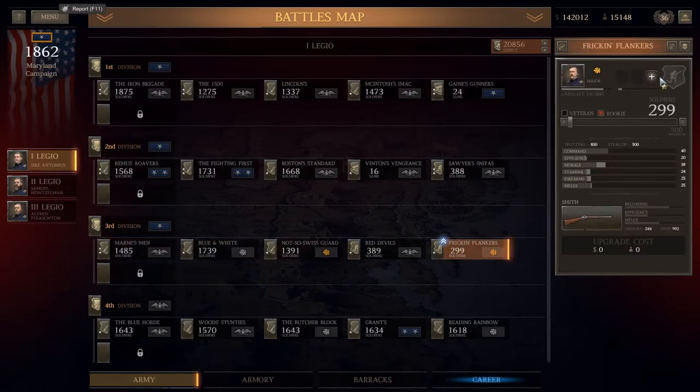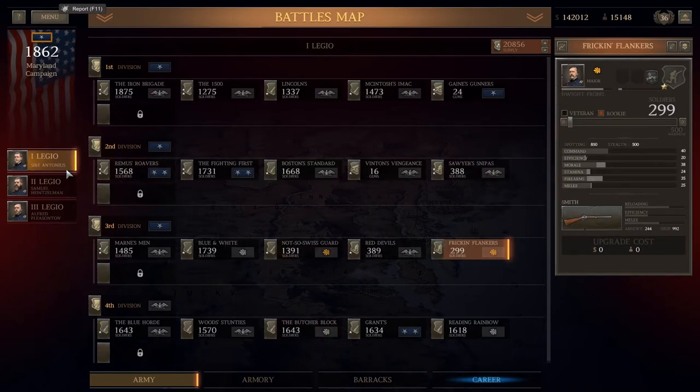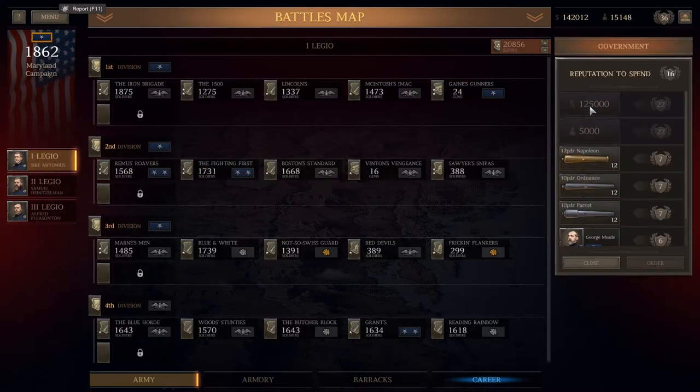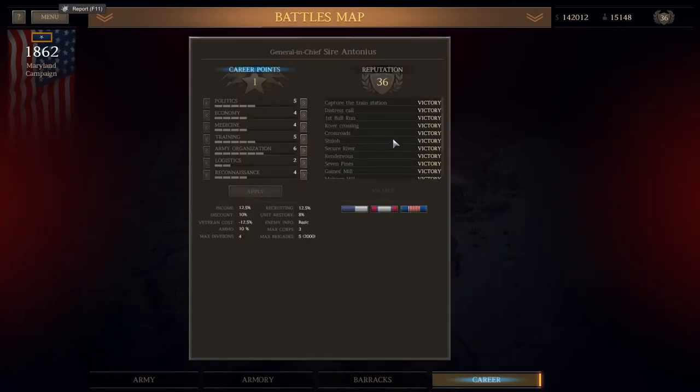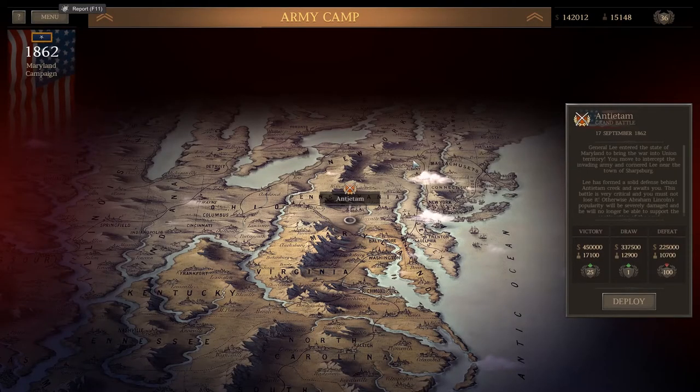I'm going to go ahead and get them into melee groups, because that's just the best thing to do with them. I'm going to get your reload and accuracy up as well. Very nice. All we have to do is rebuild the first Legio. We have 15,000 men and $140,000. I also have another career point. Victory in every single one of them. The only thing that leaves us now is the Battle of Antietam — $450,000 and 17,000 men if we win that. This is the last battle until they update it.